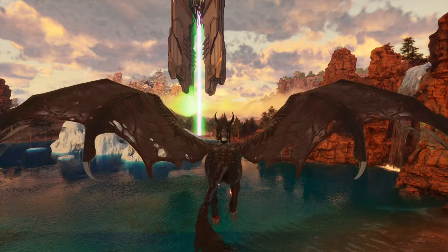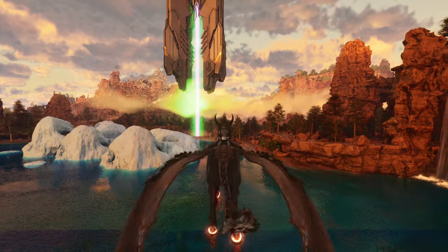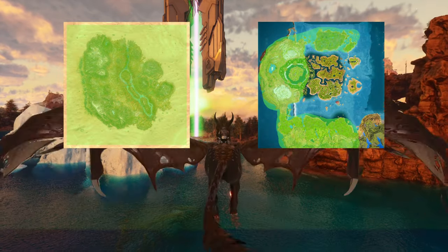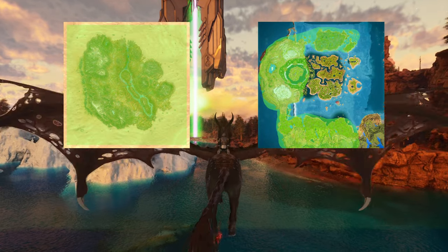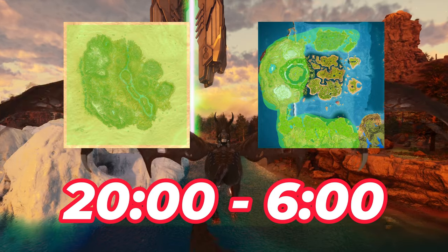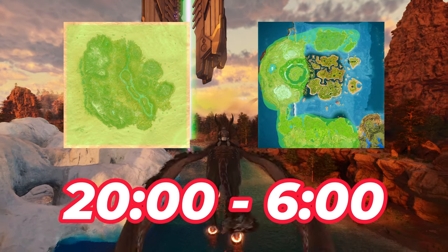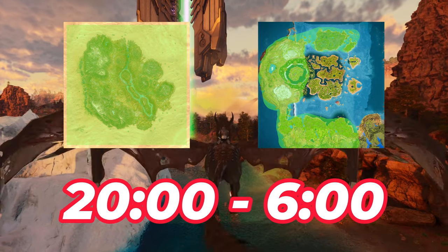To start, we're gonna go over where the Dreadmare spawns so you can find them easily. They spawn on Scorched Earth and The Center — those are the only maps they're spawning on as of right now. You can only find them at night, from the hours of 8 p.m. to 6 a.m., so do keep that in mind when you're out looking for one.